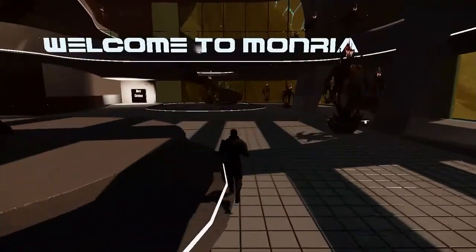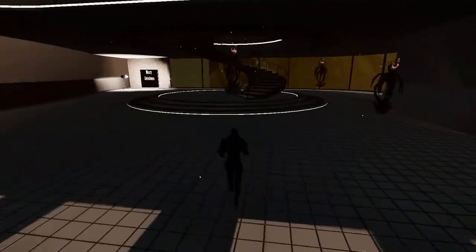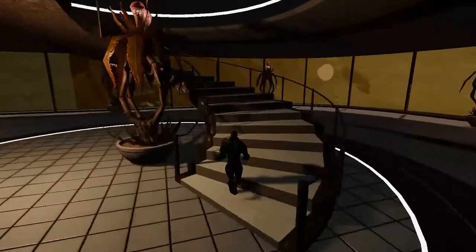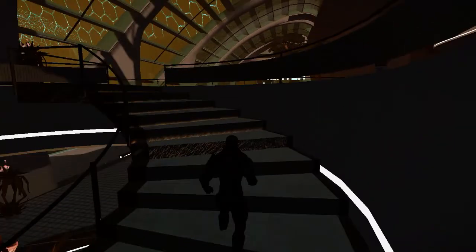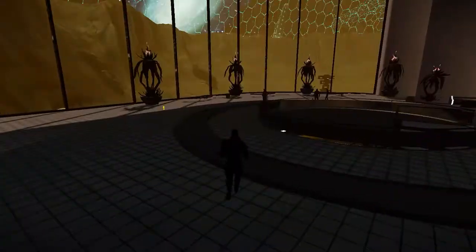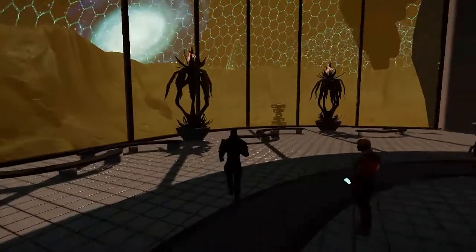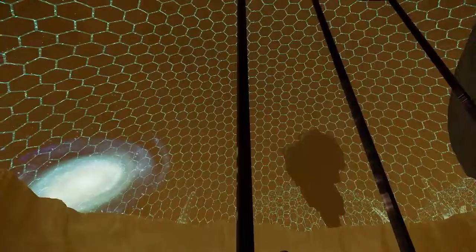Monria is one of the most welcoming places in the Entropia universe. This small moon packs a planetized punch when it comes to adventuring. There is a constantly evolving story about the moon and its struggles between the colonists and the indigenous lifeforms — the Cult of Cthulhu. Very ominous. One of the first things I like to do when I get to Monria is come over to the window and take in the view. It's just plain stunning.